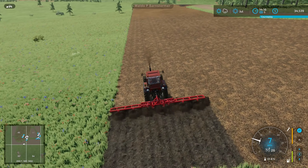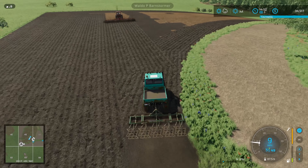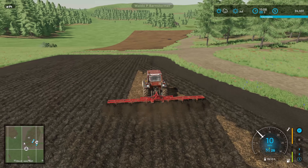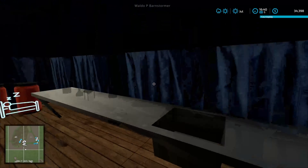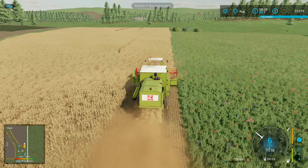I mentioned earlier that I still have to plow all these fields up. At the minute I've only created them with the cultivator, but whilst I've got the money I figured I may as well plow for the yield boost — it does make a big difference. Got myself the plow, started plowing them up, and then running the cultivator on the worker behind, which should get us a good yield.